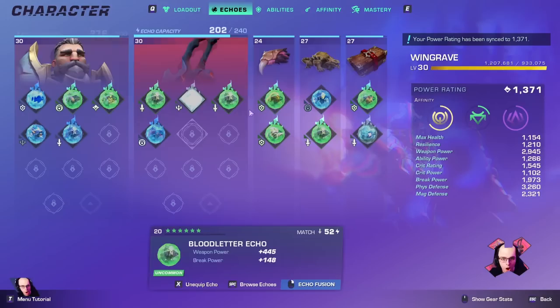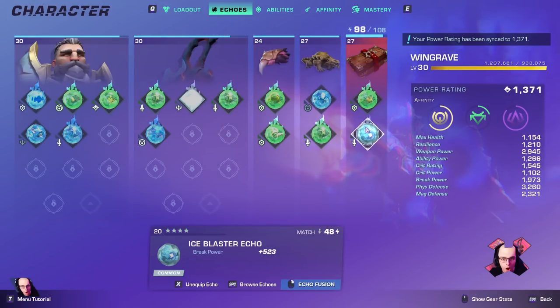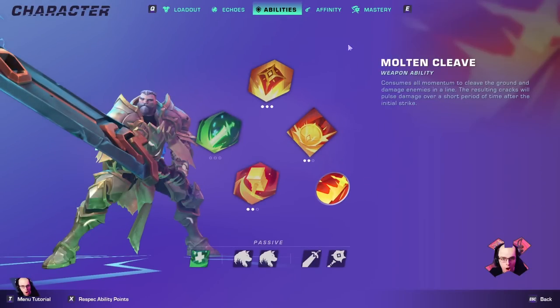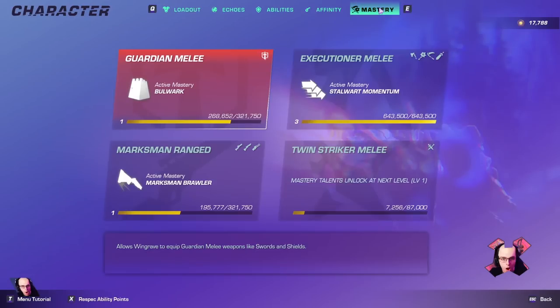For my echoes I did not go for any purple echoes. The reason is I want this build to be as accessible as possible, and I also want to show you guys that while this build makes everything in the game absolute cake, you can make it even stronger if you really want to put the time in. Don't worry about my infinities — I totally messed these up, I'll talk about that in a bit. This is basically a quick overview of the build.